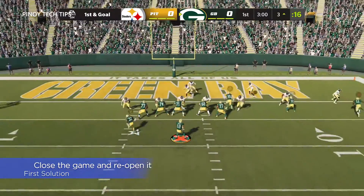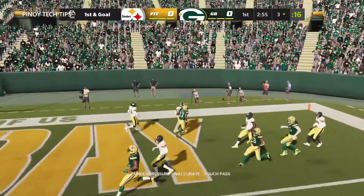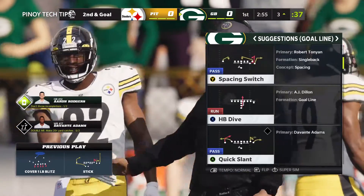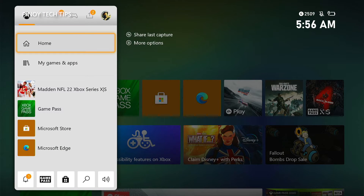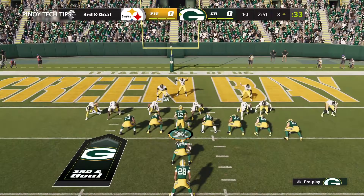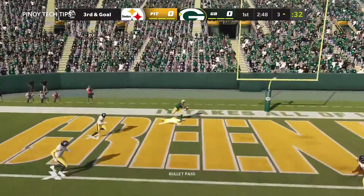First solution: close Madden NFL 22 and reopen it. When a game crashes, it either becomes unresponsive or just closes by itself, but most of the time its service will be left running in the background. Force stop the game and then try to run it again. Press the Xbox button on the controller to pull up the side menu, highlight Madden NFL 22, press the menu button, highlight Quit, and press A to close it. Launch the game again and see if it still crashes.